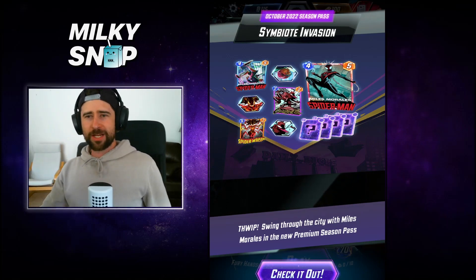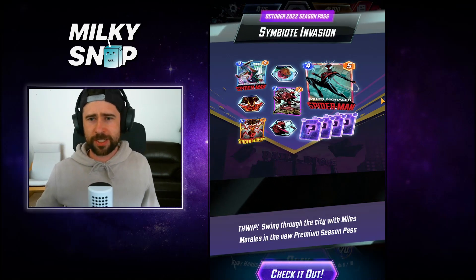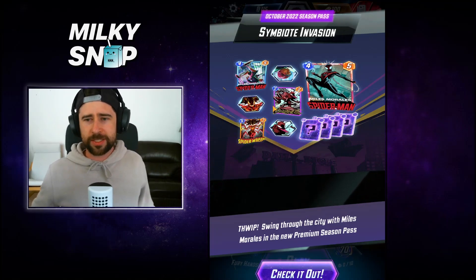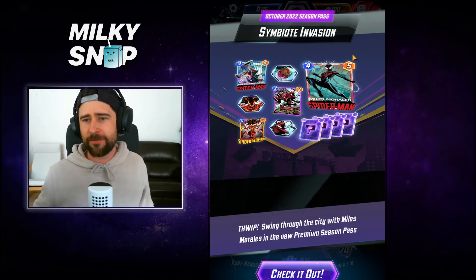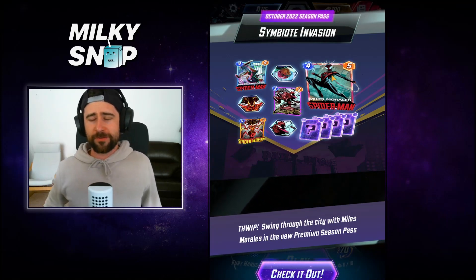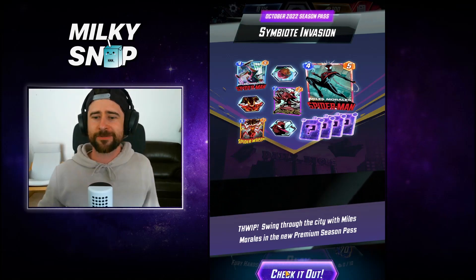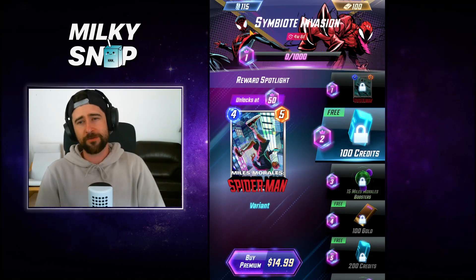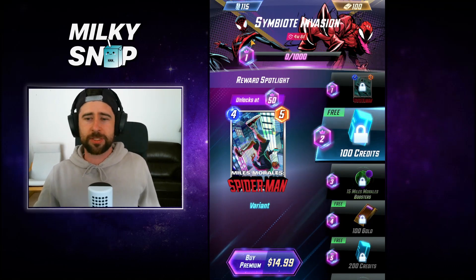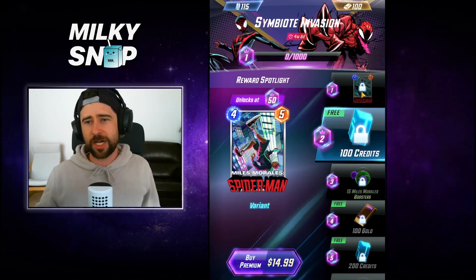We've got a Symbiote Invasion kicking off for the October 2022 season pass — lots of Spider-verse stuff going on. I can see some Spider-Woman stuff with some variants, some avatars, some stuff to do with Carnage, and the featured card is Spider-Man Miles Morales, which looks like a four-five. Let's get into it and see what's in the season pass.